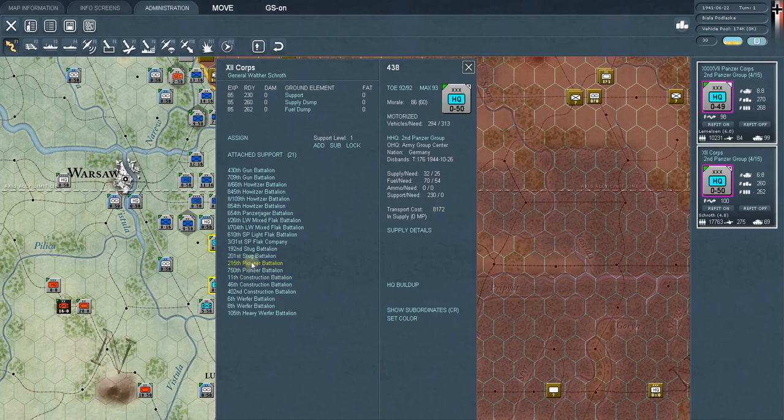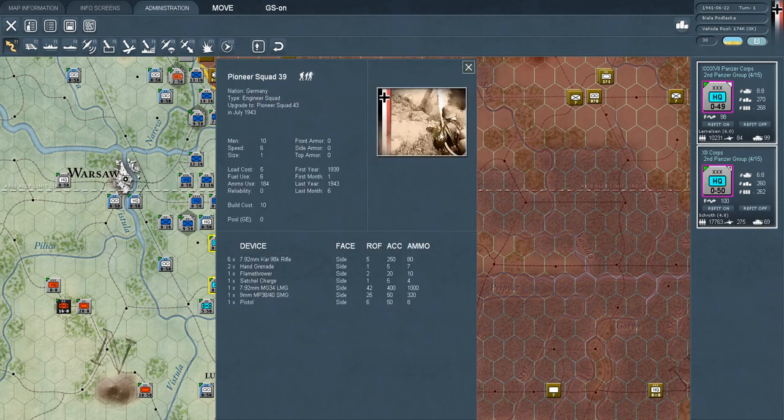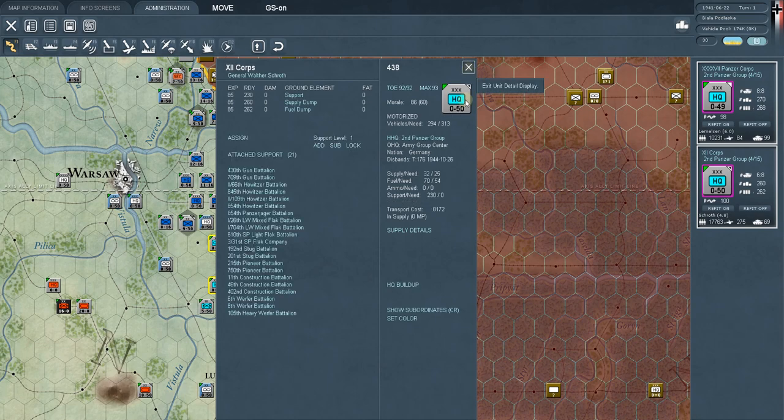Pioneer battalions are engineers — one soldier shown has a flamethrower. You're going to want pioneers when you attack urban areas or things with fortifications; they're very good at helping take on fortifications. I will note that engineers and construction are treated differently by the game in terms of how they're allocated, but they are still support units brought in to buff your existing divisions.